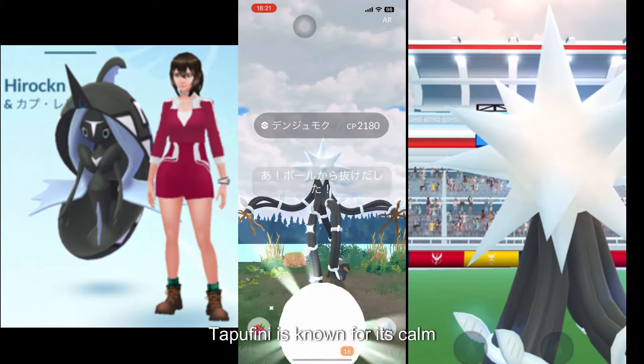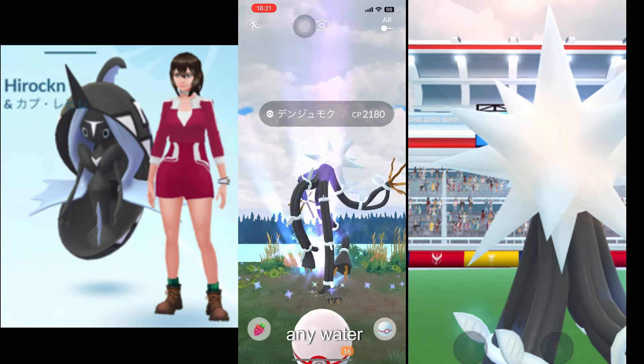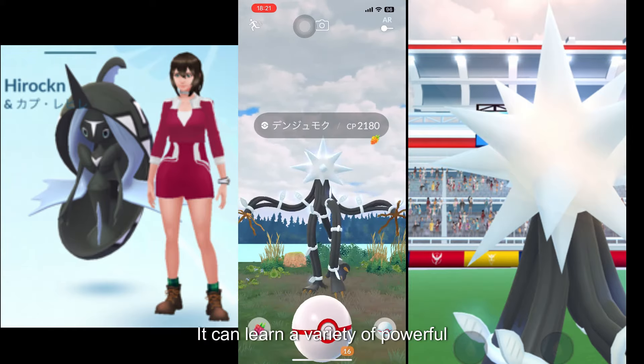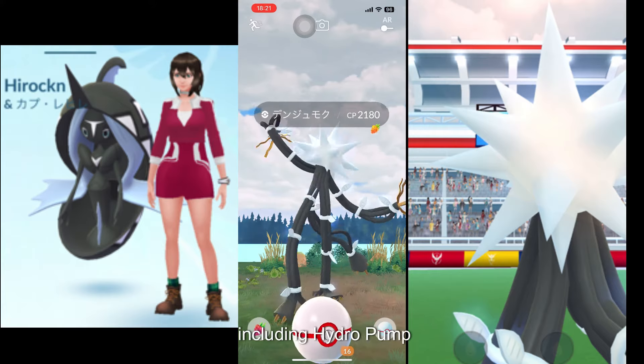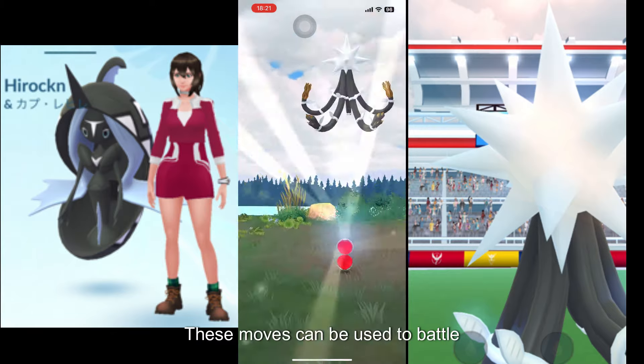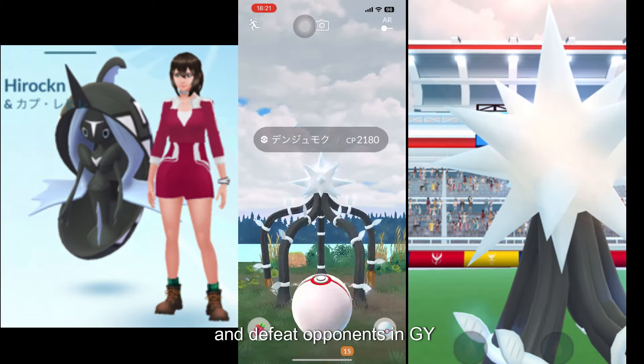Tapu Fini is known for its guardian nature and its ability to purify any water it comes into contact with. In Pokémon Go, it can learn a variety of powerful moves, including Hydro Pump, Moonblast, and Ice Beam. These moves can be used to battle and defeat opponents in gyms.